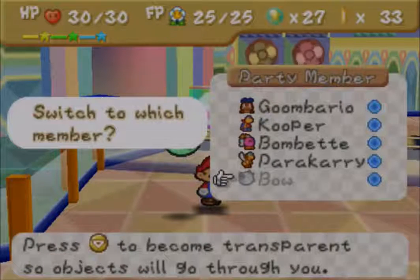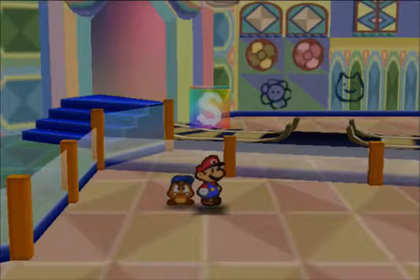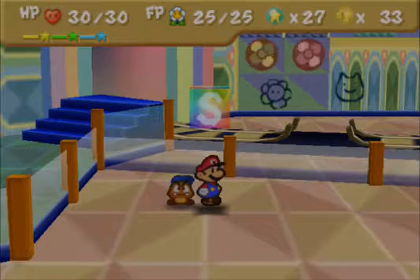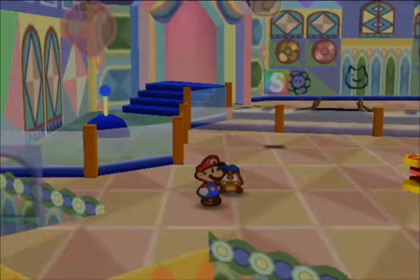We then went and defeated Junior Trooper, who we saw yet again. And then we reached here, the Shy Guys Toy Box where the next Star Spirit is being held. We did a lot last episode in actually quite a short period of time. This episode we're going to be starting the Shy Guys Toy Box and see what on earth the Shy Guys are doing.